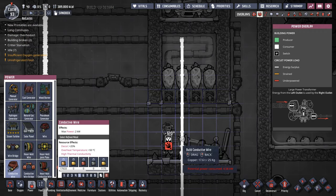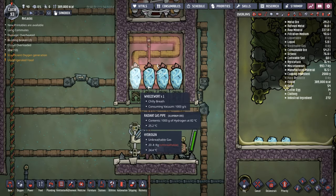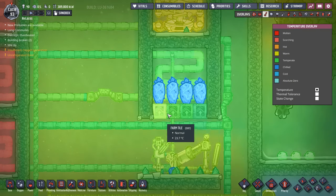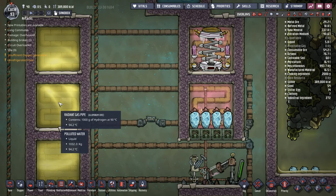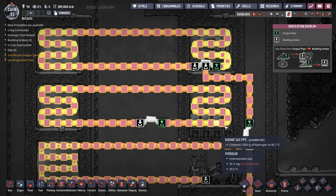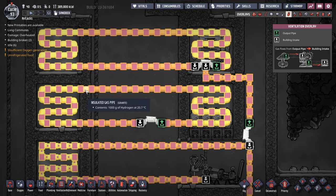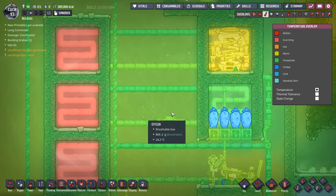You need to add Phosphorite into them. I'm using an Auto Sweeper to pick up the Phosphorite and shove it into the bottom of the farm tile to feed the Weezworts. The downside is you can't fully insulate whatever area they're cooling, so I am losing some cooling out the bottom of these tiles. In this setup I have 5-degree gas or liquid on the right and 95-degree polluted water on the left. The Weezworts are cooling hydrogen coming in at around 90 degrees down to about 20 degrees before it exits, then it gets heated back up to 95 degrees — so we're slowly cooling this polluted water using Weezworts.